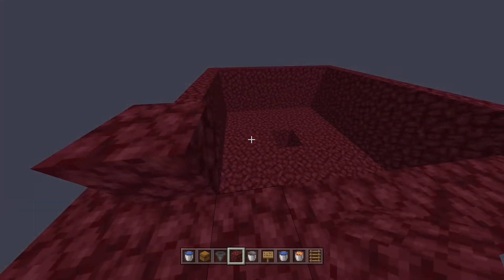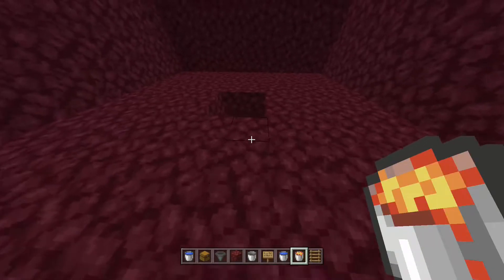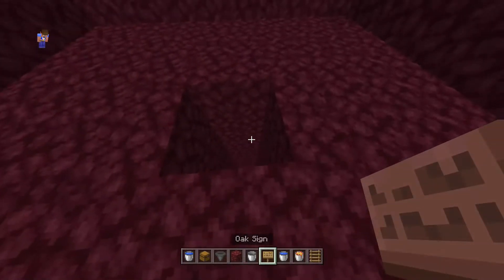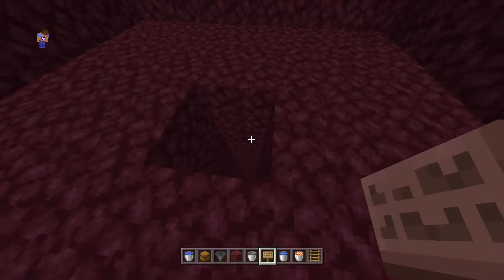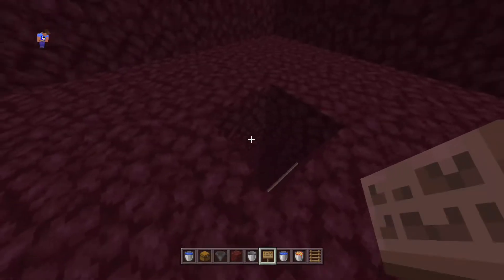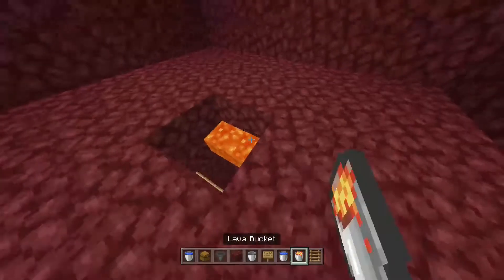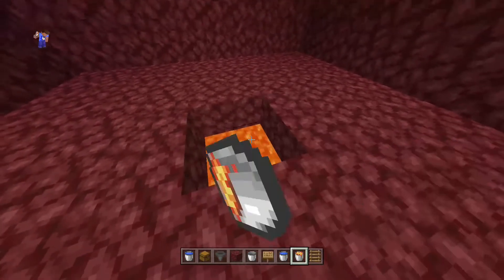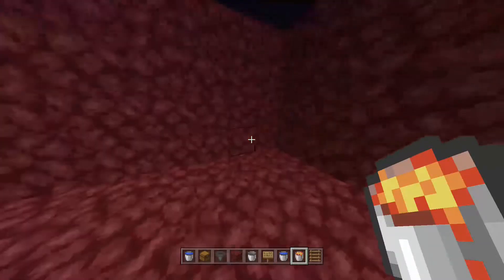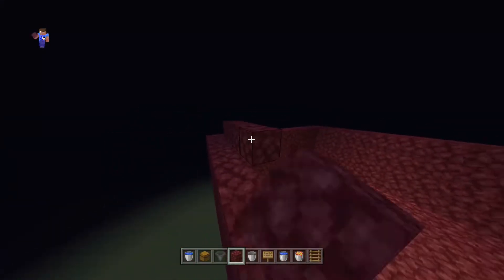Before we build the roof, I'll teach you how to set up the lava so regular pork chops turn into cooked pork chops. From about three layers down, place signs like this — one, two — and then place them on the back like that. Now all you have to do is place lava just like that. If the pigs die to the lava the cooked pork chop will fall to the bottom, and if they don't die to the lava they'll die from fall damage. Now we're going to fill in the roof.